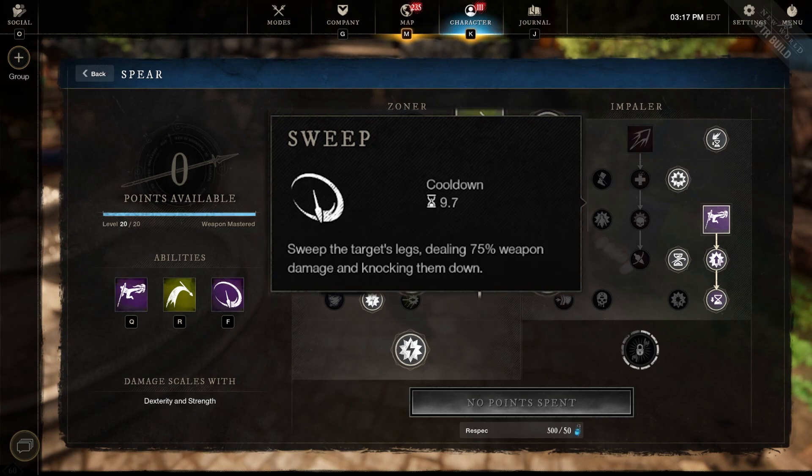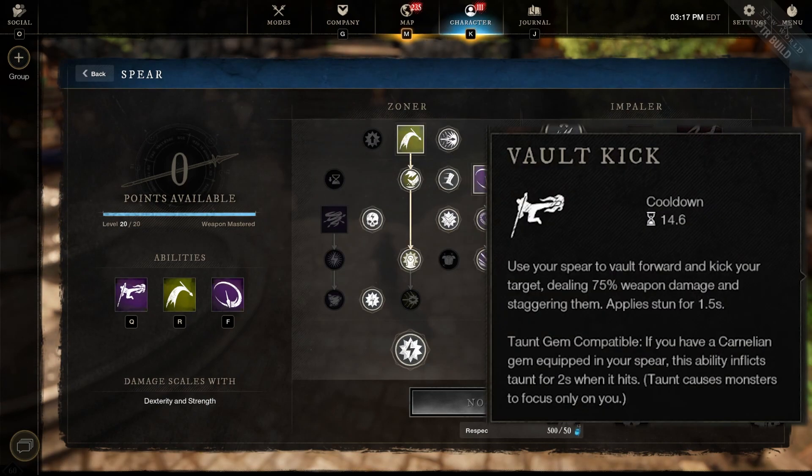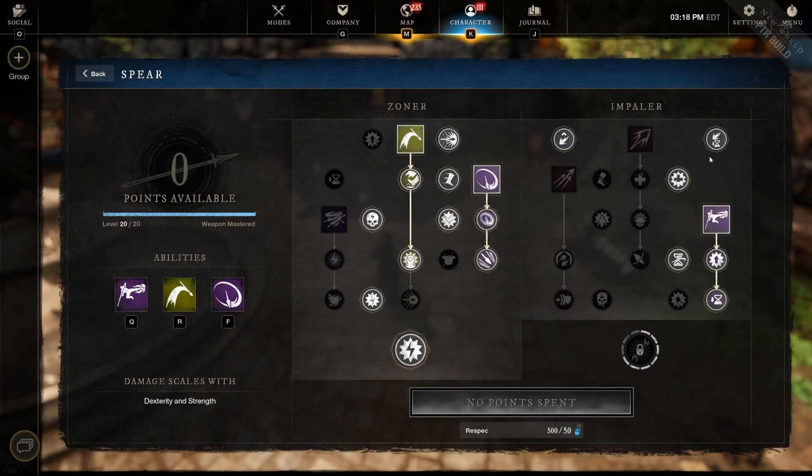Next we have Sweep. When you're in close combat range, this sweeps the legs to knock enemies down, giving you time to evade or deal more DPS to finish off the kill. Last but not least, Vault Kick — we use this to close the gap and stun the enemy so we can lay down other abilities and keep them stunned while we pump out DPS.